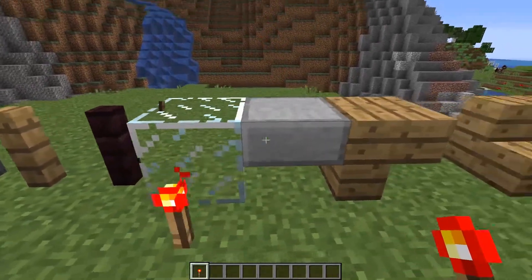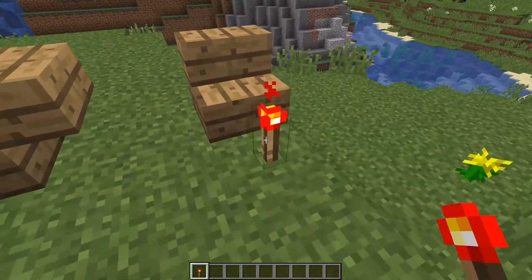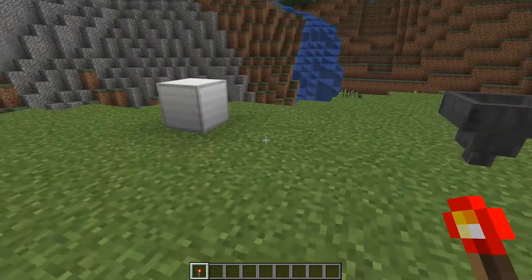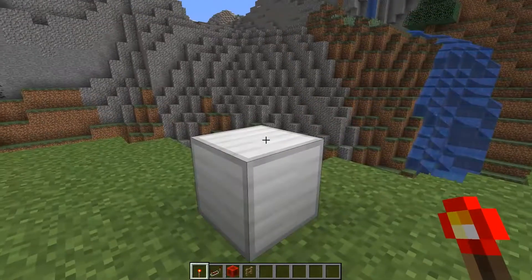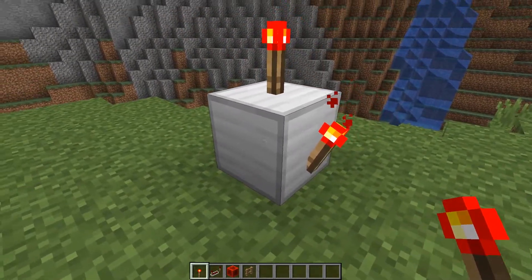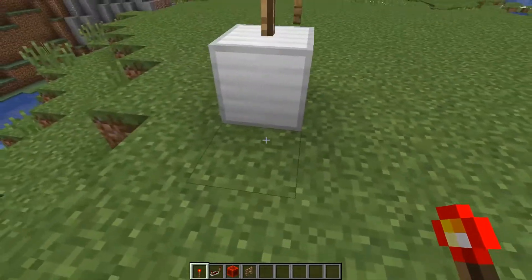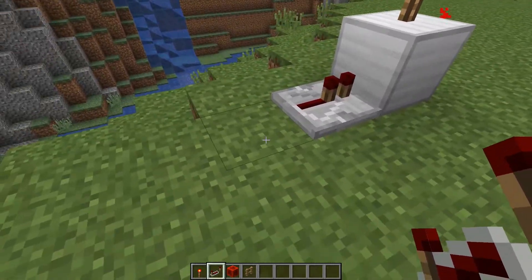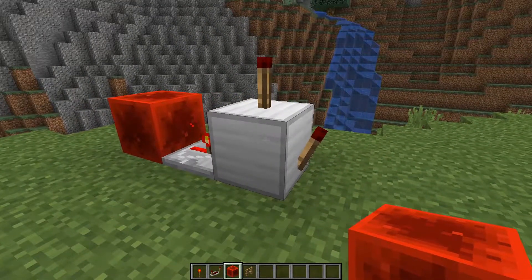If you try to put a torch on the side of those special blocks it always goes in front instead. And with stairs, it would just place down on the ground. There are rules to what you can place and how — you need to know them to make your redstone builds work. Torches are active unless the block they are attached to is powered, in which case they deactivate. I'm going to run power into this block with a repeater.